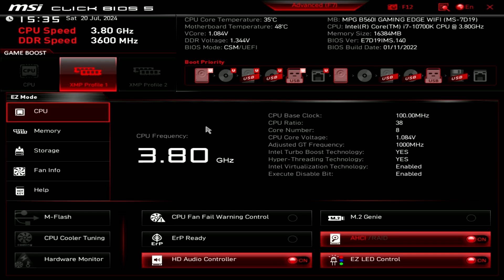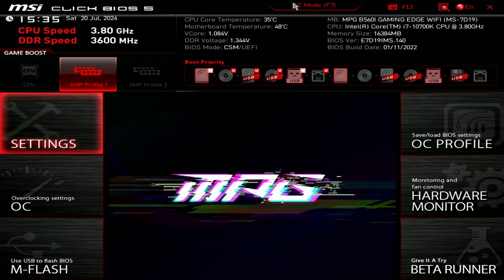Now that we're inside our motherboard BIOS, the first thing you want to do is change your BIOS mode to Advanced. You can click F7 or you can click the Advanced tab up top — that's what I'm doing here.